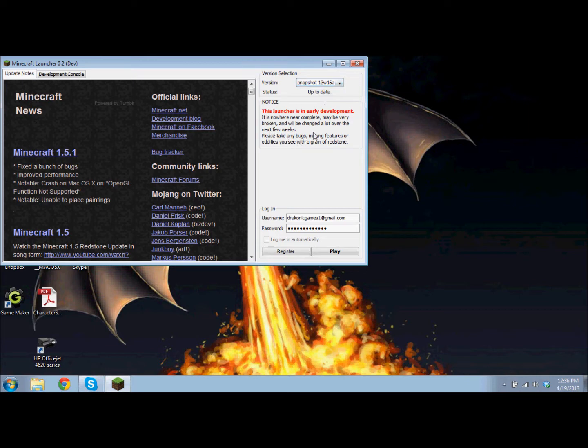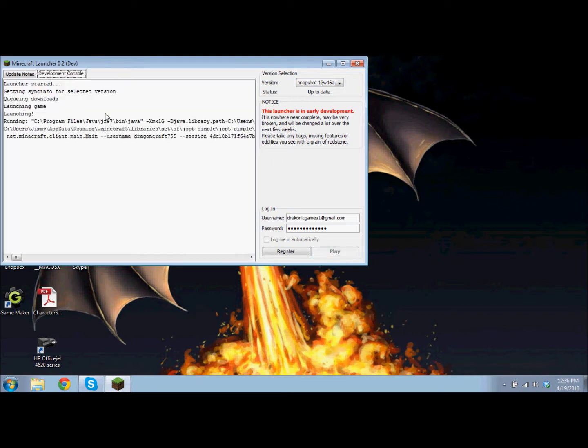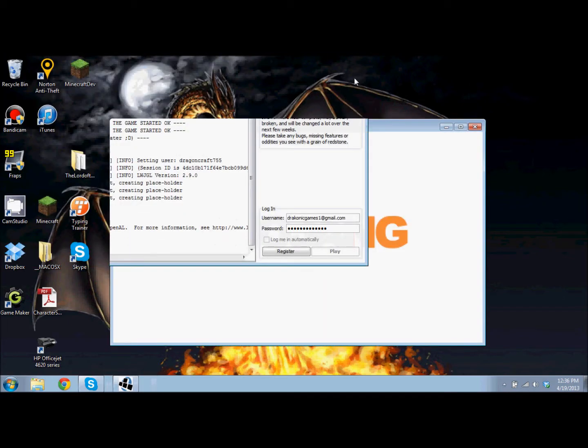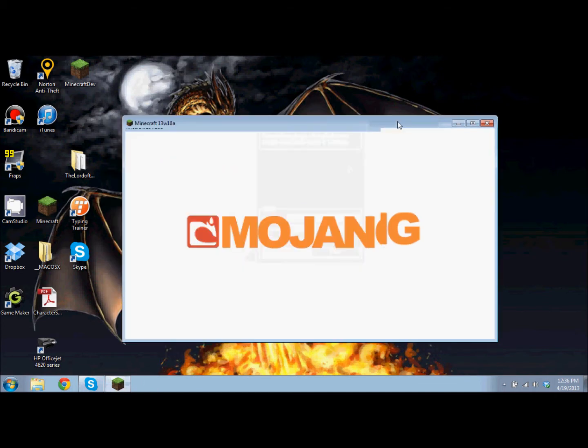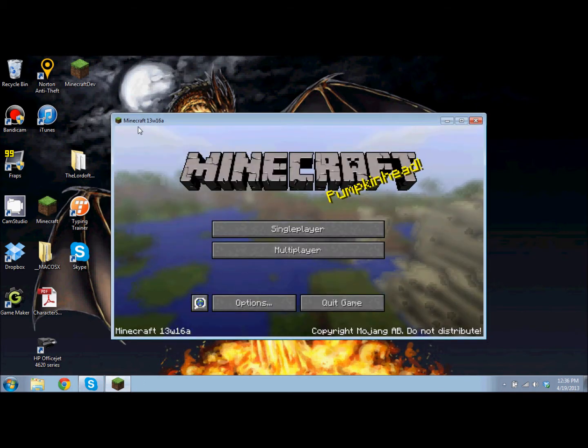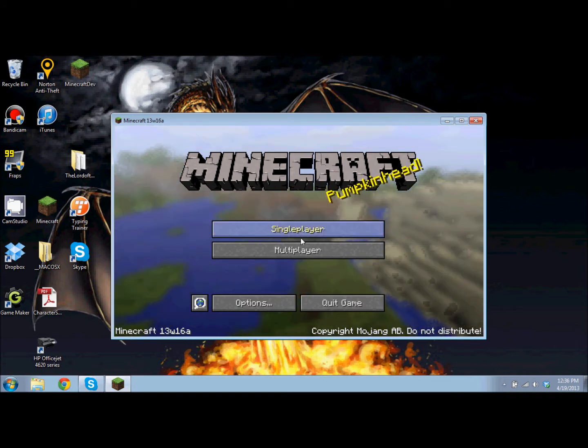Now, this is nowhere near complete. This is just like a display of what it's gonna look like. Most of these actions don't even work, except for logging in. So let's go check out Minecraft. As you can see, it has all this code running in the background. You can close this now, because it says it's okay to. And you'll notice it also updates — it now says Minecraft 13w16a, so it will display the version that you're using. That's really awesome.